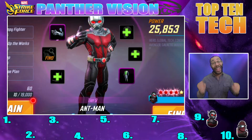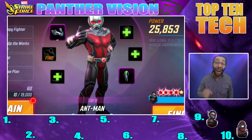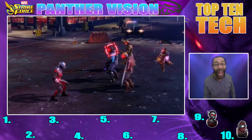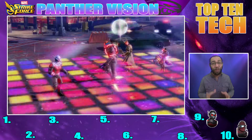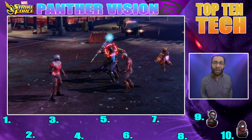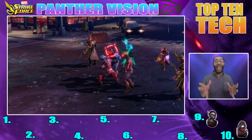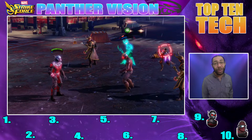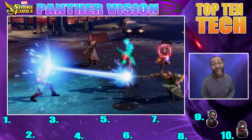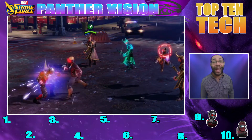Coming in at number nine, we have Ant-Man. I know Ant-Man is one of those underrated characters — I personally haven't powered him up completely, but he's still really good. He has ability block on his special, a chance to slow down the entire team, and his basic is stealing positive effects. He blends really well with Wasp. He comes in handy especially on war offense because of that ability block — crippling a team right away is so powerful. He's an easy character to farm; you'll find him in the blitz store. He's a great character to build up your roster.